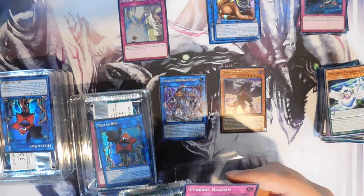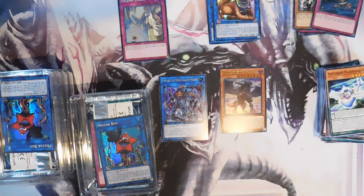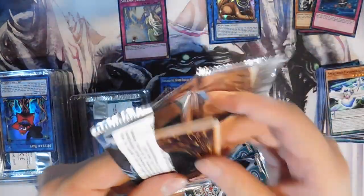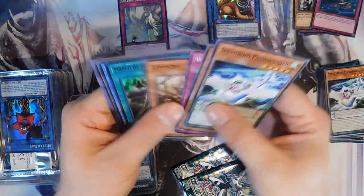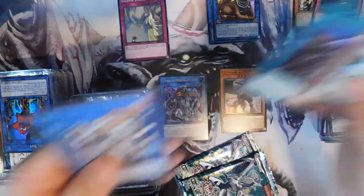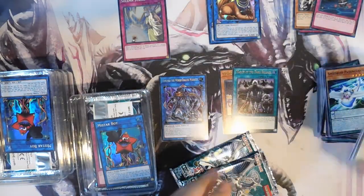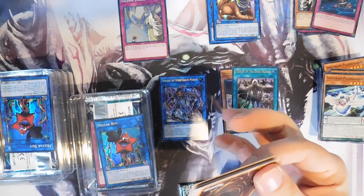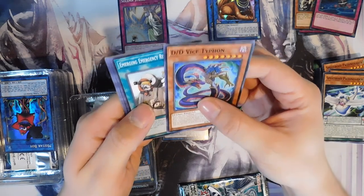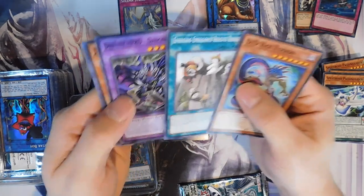All the local card shops around me are charging like 60 to 70 dollars for that box, so your boy's not paying that price. We have a Speedroid Passing Glider, Galaxy Worm, World Legacy Landmark, and Mrs. Radiant for a super — that's a pack super. Off to a pretty solid start here. We got another Sideburst Beacon and Skull Miser — not doing too good on Solemns so far, was hoping for at least five.